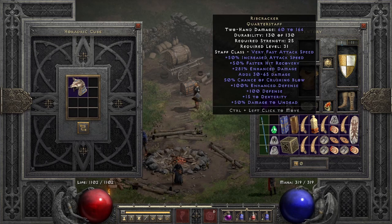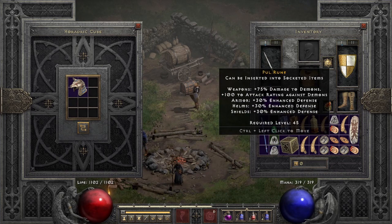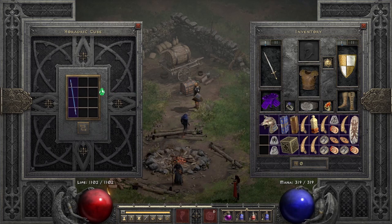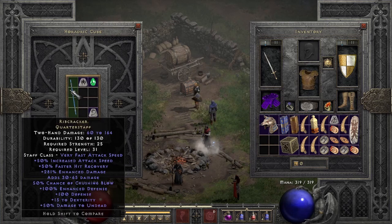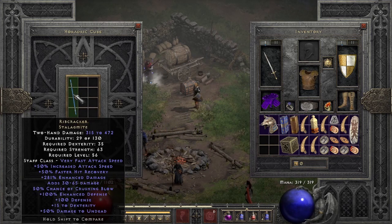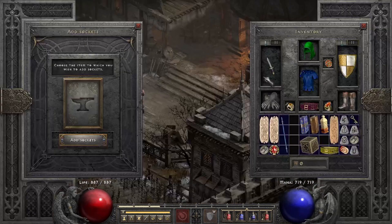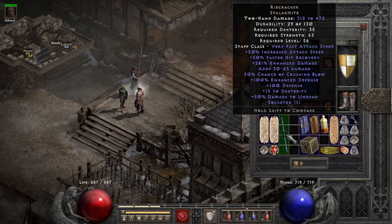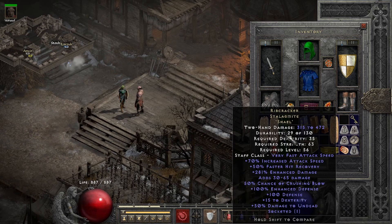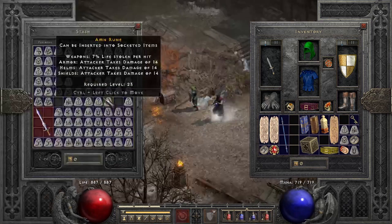Let me show how I upgraded the Rib Cracker to its elite version using a Horadric Cube recipe: the unique weapon plus a Lum rune, a Pul rune, and a perfect emerald. This upgrades it from a Quarter Staff with 164 max base damage to a Stalagmite — the damage jumps to 472. Then I used the socket quest to add one socket and inserted a Shael rune for plus 20 attack speed, reaching 70 total. In werewolf form only weapon attack speed counts — stack it here.